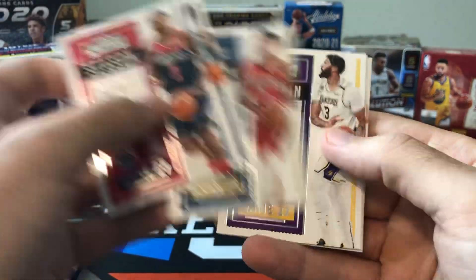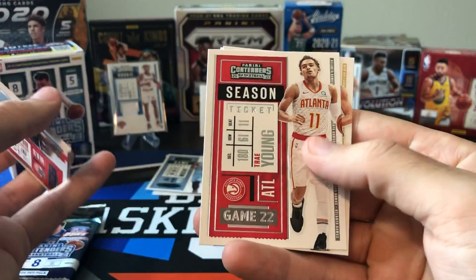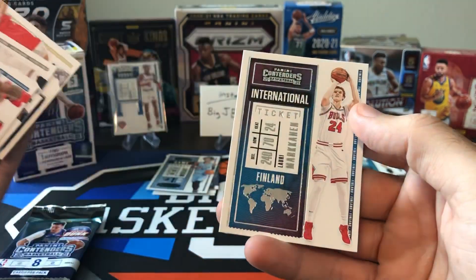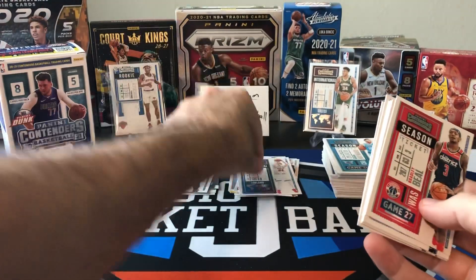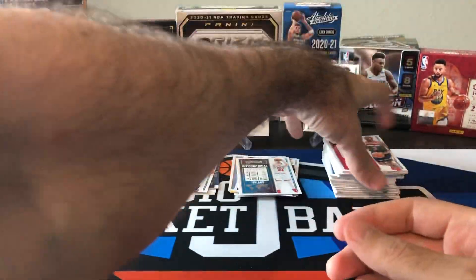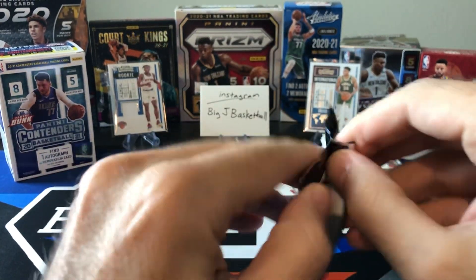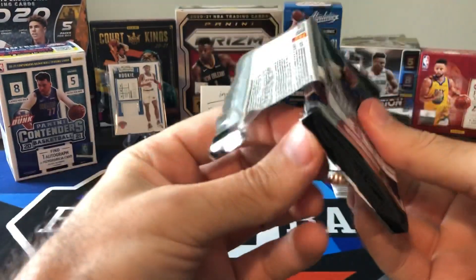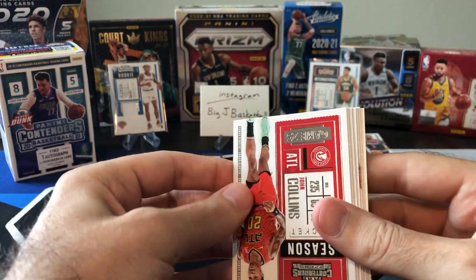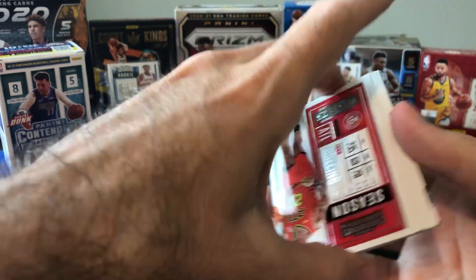Beal, Morant, Lonzo, AD, Triple J, Trae Young. Finland — Larry Markkanen — that's our international ticket. Oh, we only got one pack left — this is a quick rip. And we probably got a memorabilia card in here. Actually, I don't see it. Maybe we got another autograph — oh, let's see.